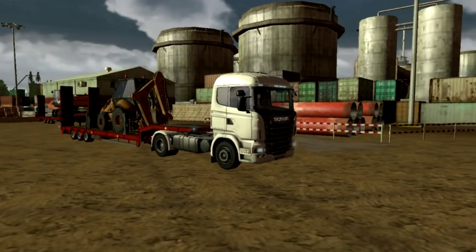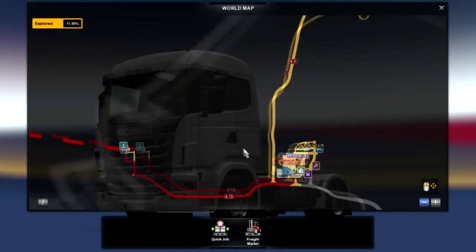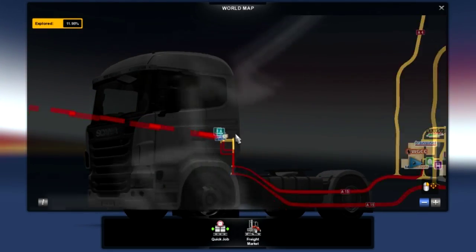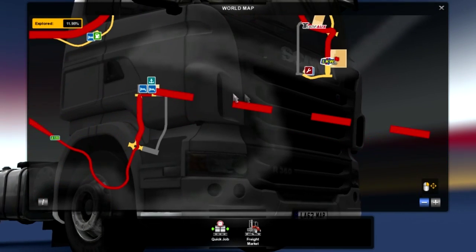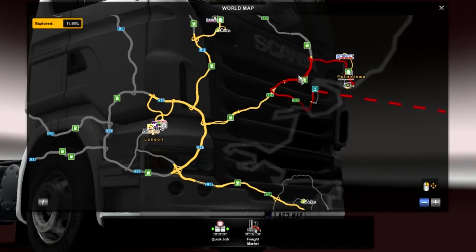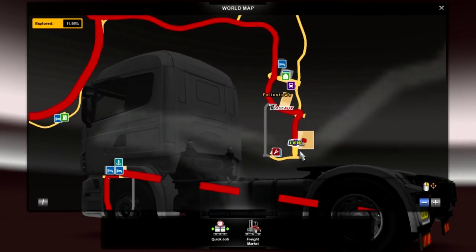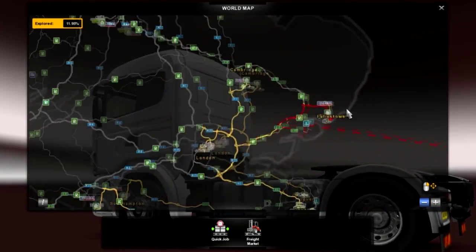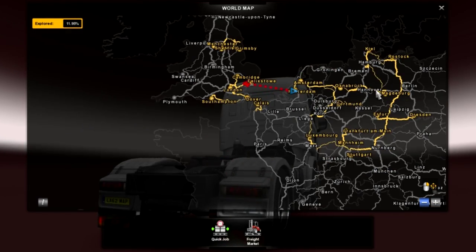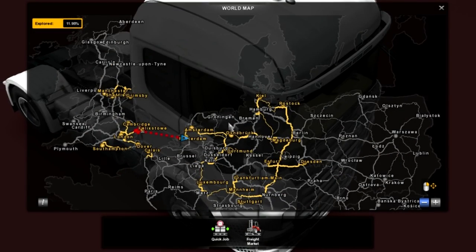So first of all, I've pulled up the map and let's plan our route. We're going from Rotterdam to Felixstowe. We're going to come out of Rotterdam onto the A15, then go up to Rotterdam ferry port, get the ferry across to Felixstowe, come out onto the A120, then straight onto the A12, take the second exit into Felixstowe, and drop it off at LKW. It's a short journey — only around four thousand for it — but I didn't want to make the journeys too long for the first episode.